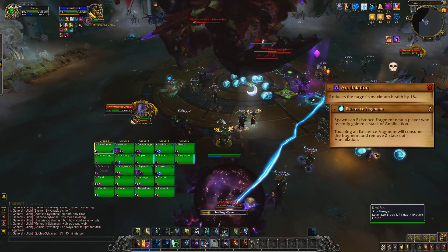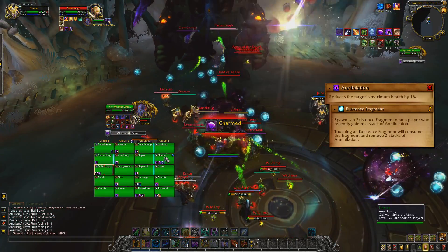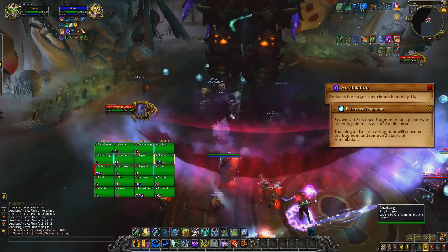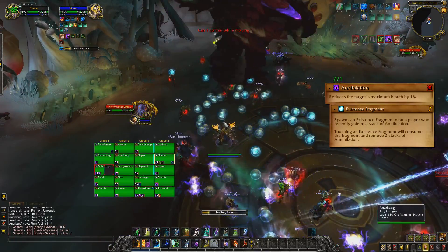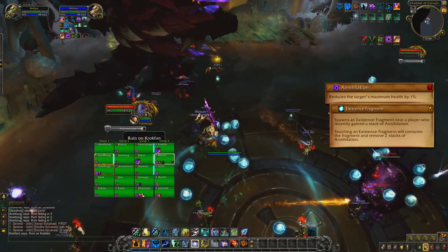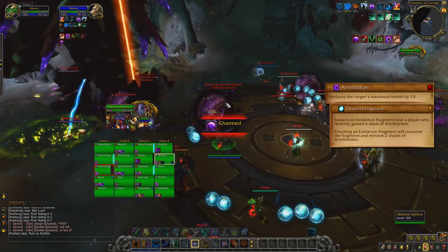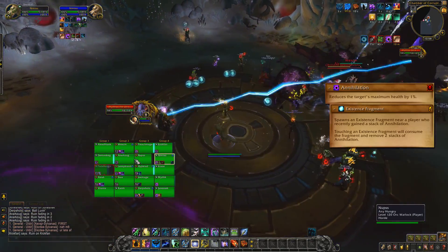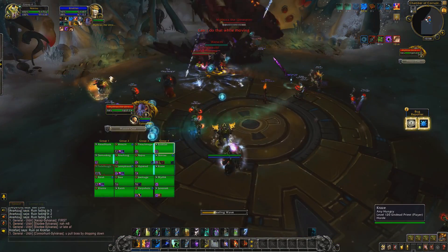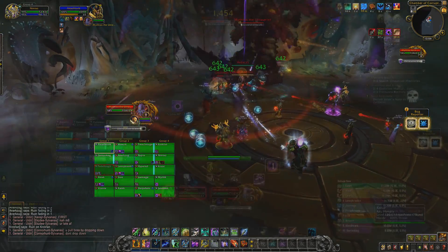These stacks can be removed one by one using the existence fragments. Every time you gain annihilation stacks, these fragments will spawn around you, typically for half the amount of stacks you gained. So if you were to gain 8 stacks from being hit by an ability, you'll spawn 4 or so fragments. Each fragment while we were testing removed only a single stack, but the dungeon journal was updated recently and suggests they're playing with the idea of removing 2 stacks for live. Anyway, with all of that explained, let's jump into phase 1.